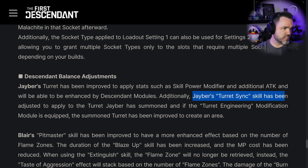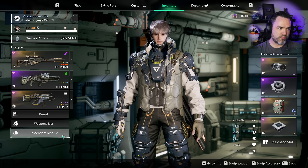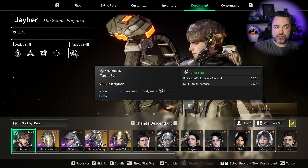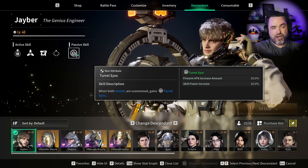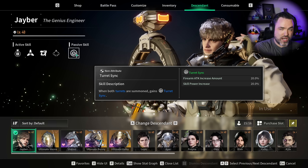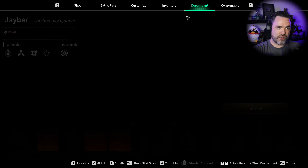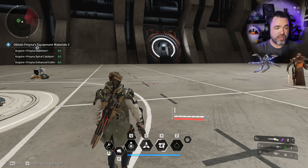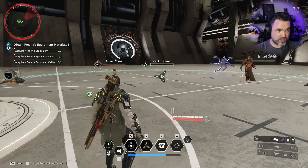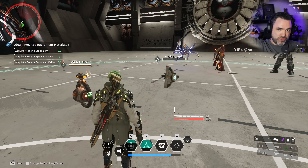Next up, Jaber's turret sync passive has been adjusted to apply to the turret Jaber has summoned. This one is technically not a bug - it's just a poor implementation. His passive turret sync, when both turrets are summoned, gives Jaber increased firearm attack and skill power. However, it's not retroactive - it applies a buff to Jaber, but doesn't reapply that skill power buff back to the turrets that triggered it, so there's no real way to get that passive buff affecting his already-placed turrets.